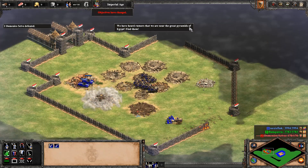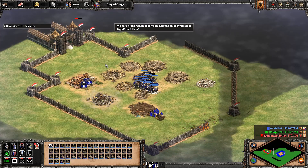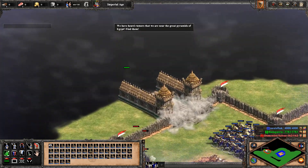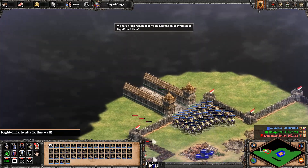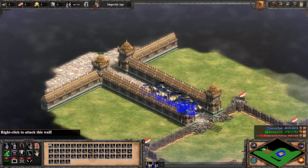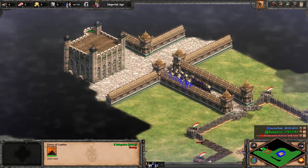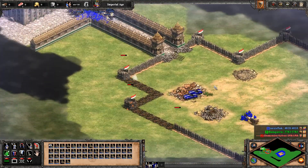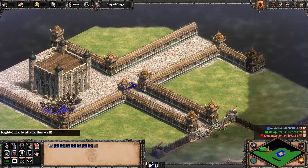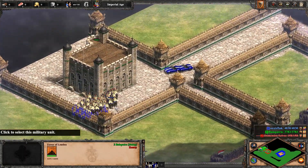We've heard rumors that we're near the Great Pyramids of Egypt — to find them. Well, that's a strange custom message. Look at these beautiful East Asian walls. The Tower of London? Well, yeah, I mean, that's pretty close to the Great Pyramids, right? Let's move Frederick Barbarossa up here — he needs to see this.